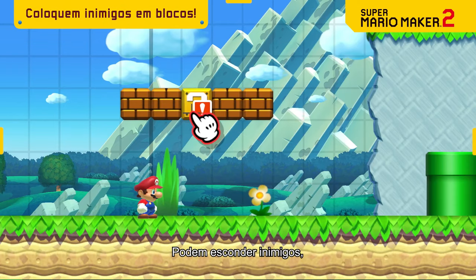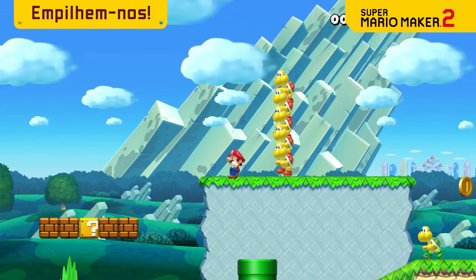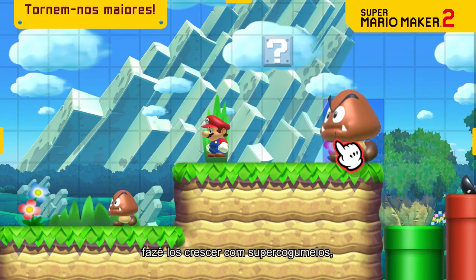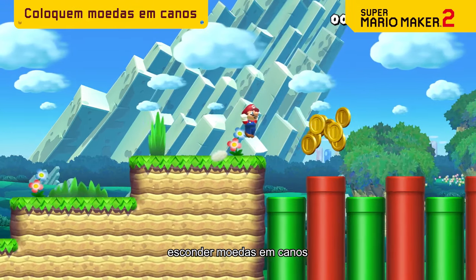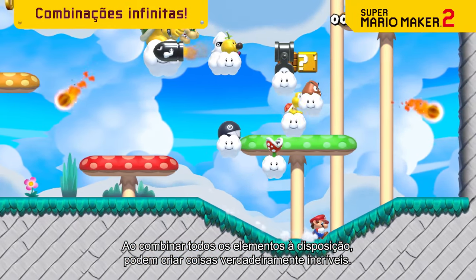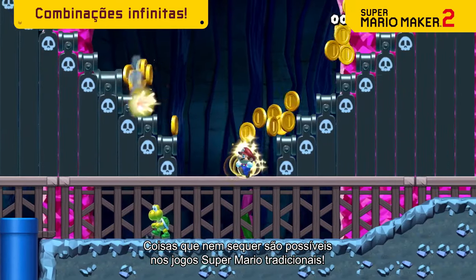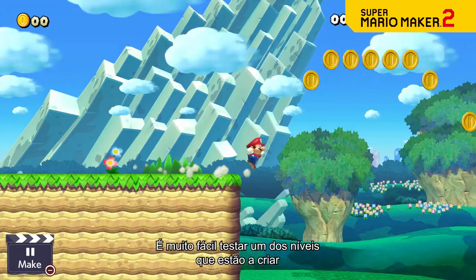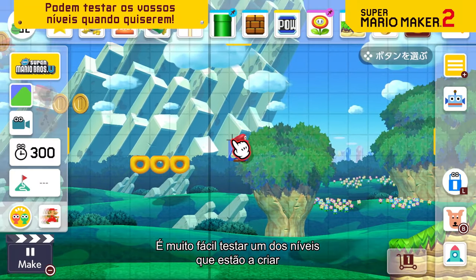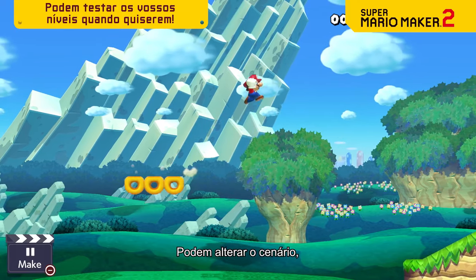You can hide enemies, stack them up high, and biggen them with a Super Mushroom, hide coins and pipes, and so much more. By combining a variety of parts, you can do some incredible things — stuff that isn't even possible in regular Super Mario games. Taking a course you're working on for a test drive is a snap, allowing for rapid-fire experimentation.